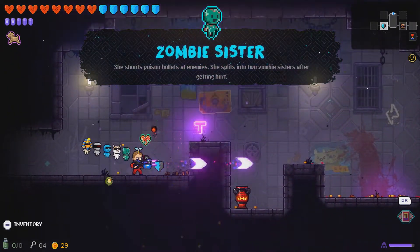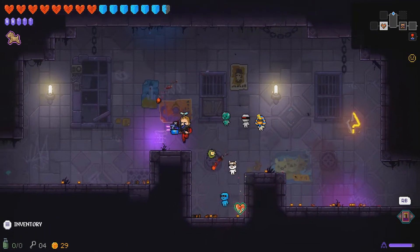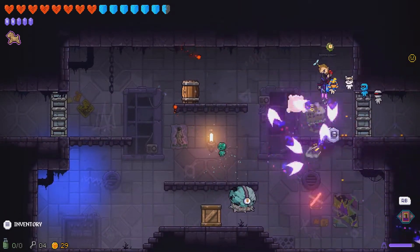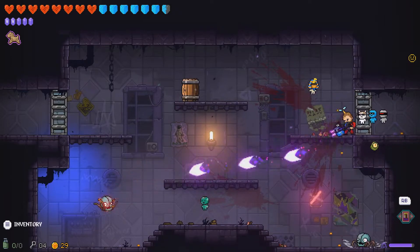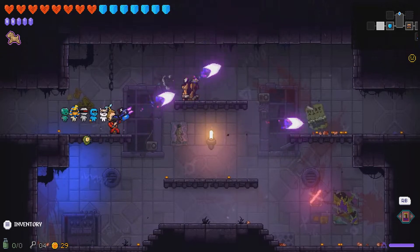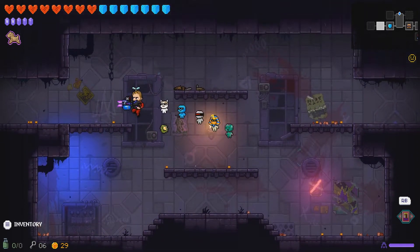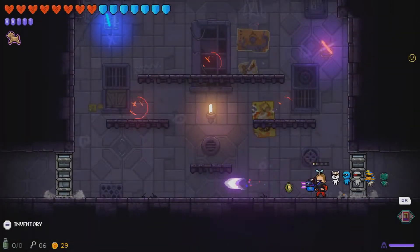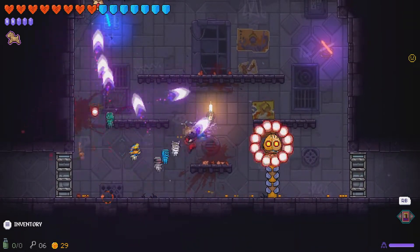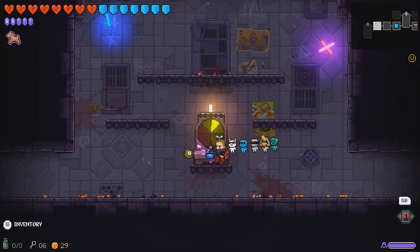Got Zombie Sister — turn into a moldy heart, turn into a shield. I'll get it later — no real point getting it now, I've got lots of health and shields right now. There's another one — might as well take that. We're on about eight hearts, seven shields with a quite damaging weapon that homes in. We're looking quite good right now.